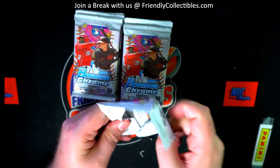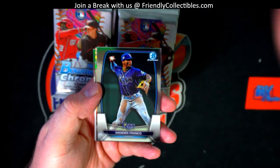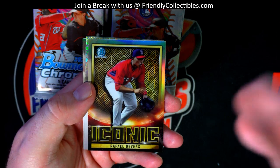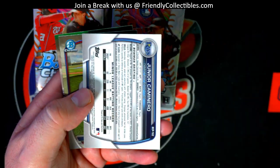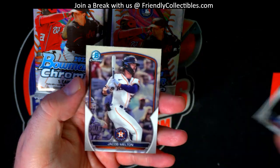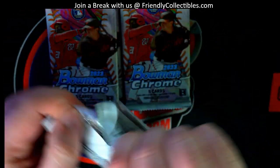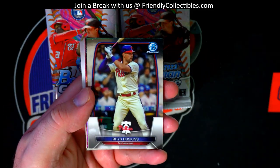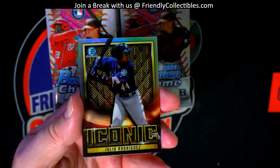George C's box. Franco alert - iconic right there, Devers. Got a shimmer right there, nice - a narrow shimmer. There's Hoskins. Nice, iconic right there, J-Bride.